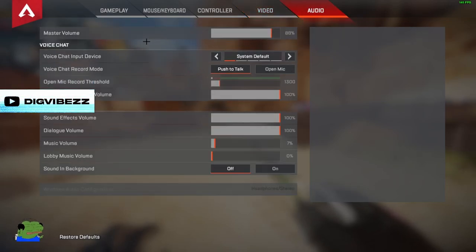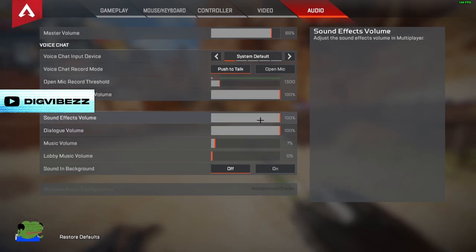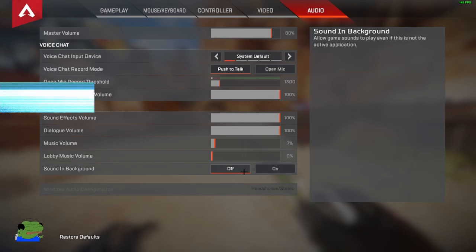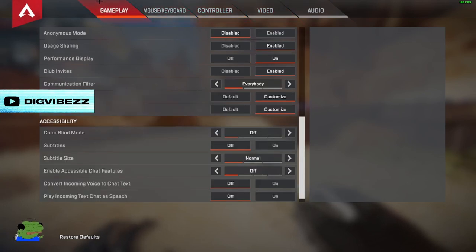Moving on to audio. I have master volume at 88, not 100 — it's all preference. Voice chat I have on system default, push to talk on, and my push to talk is bound to N — I swapped it with T because T is my inspect key. Sound effect volume I have at 100. Dialog volume I have at 100. Music you can keep up if you want — I don't care for lobby music. Lobby music is all the way off. Sound in background I have off. Audio output is headphones/stereo.